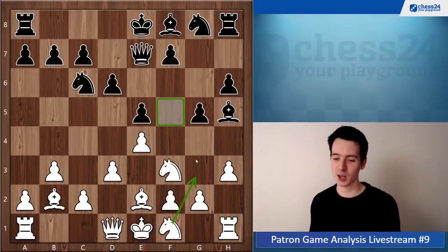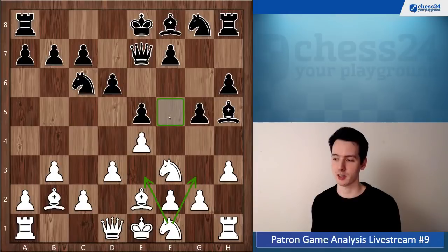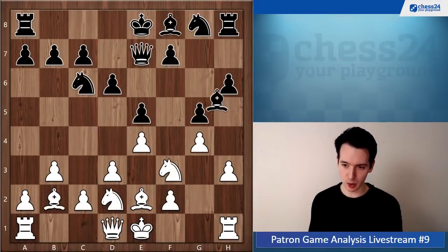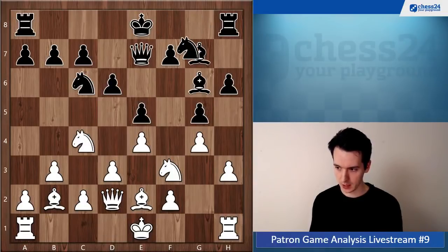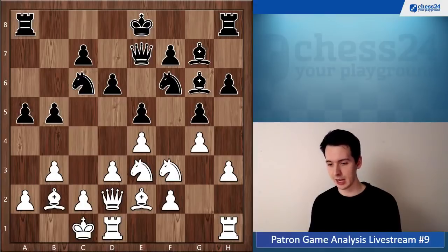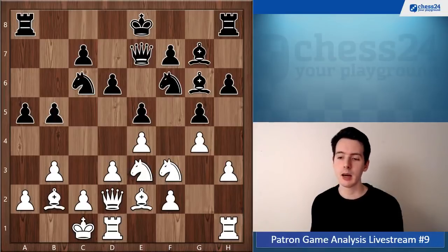Knight f1 going to e3, then g3, and later try to occupy the f5 square - that was also a good possibility. Let's see the game: g4, bishop g6, knight c4, bishop g7, queen d2, knight f6, castle. Black is playing very aggressively on both sides of the board pushing pawns forward.